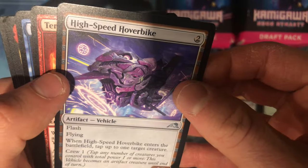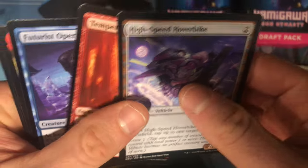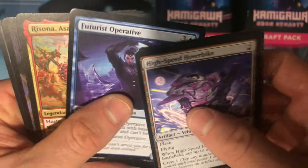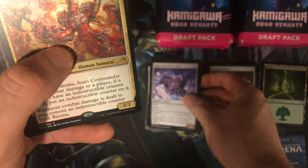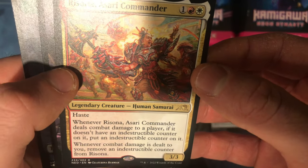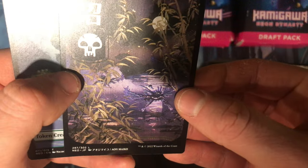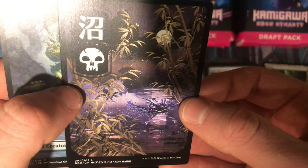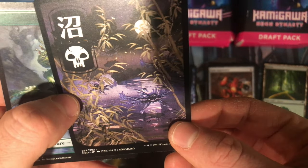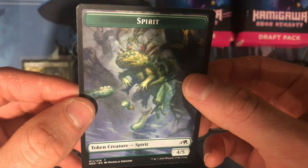Moving to the uncommons — High Speed Hover Bike, artifact vehicle. Tempered in Solitude enchantment. Futurist Operative, cool human ninja. And I got my first rare — Raiyuu, Asari Commander, legendary creature human samurai. That's cool, a nice looking card, lots of action, very colorful. And I got a land — a swamp — and a spirit creature token.